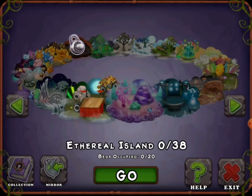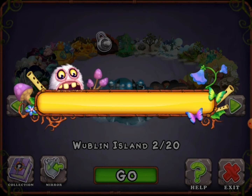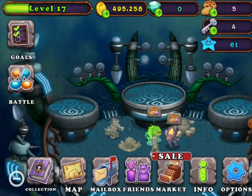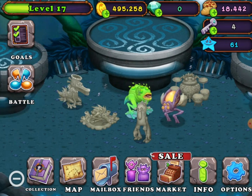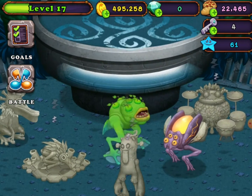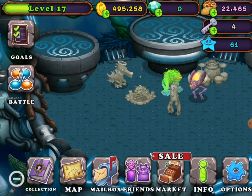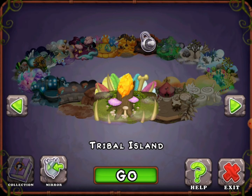Now let's go to my Woblin Island. There's my Mammoth. There's my Tribal Island.